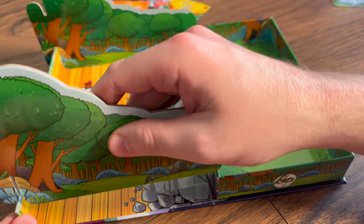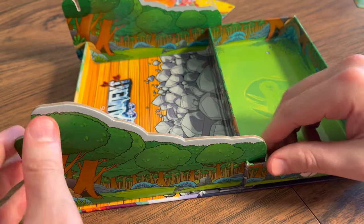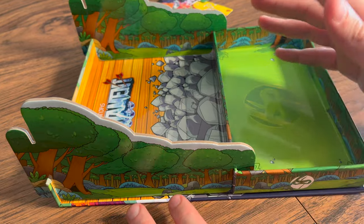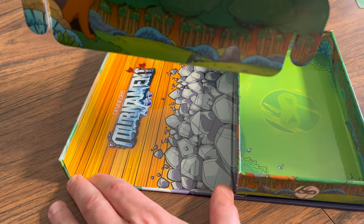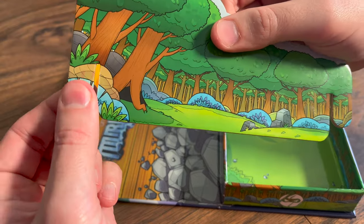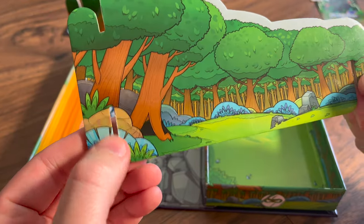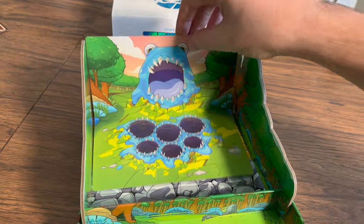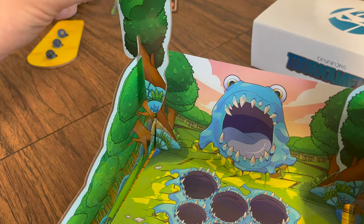Let's quickly go over how you put this game together. You'll take the walls and attach them as shown — the tallest piece is in the back. Be careful when reassembling, as you will want to pull upwards while holding down on the box with your other fingers. The prongs are the main concern because if they break, the walls won't stay attached.